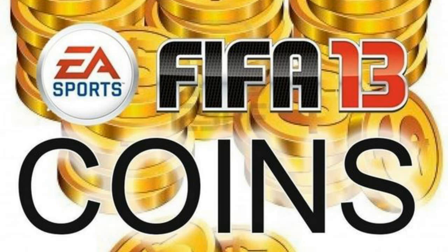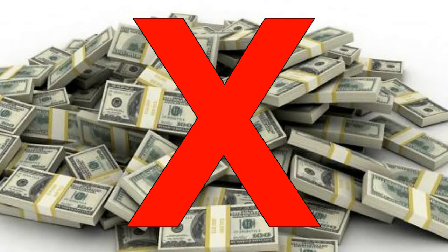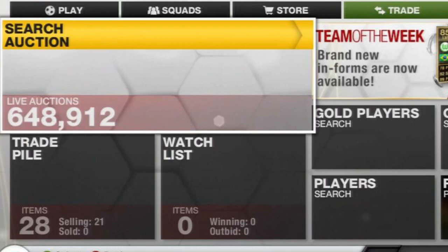If you are looking to get more Ultimate Team coins instead of buying them with real money, go to the auction market and trade. It's more rewarding, cheaper, and pretty easy to do as well.